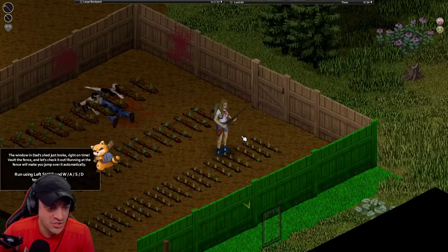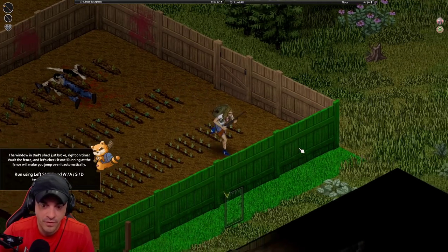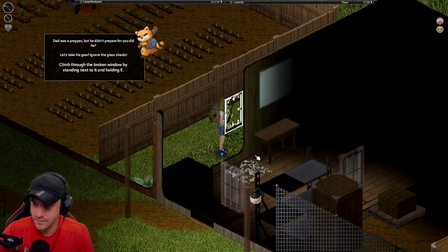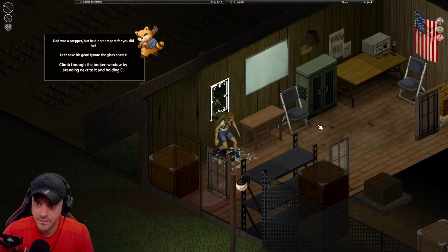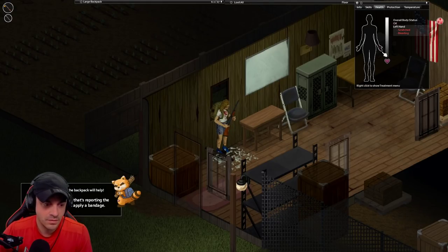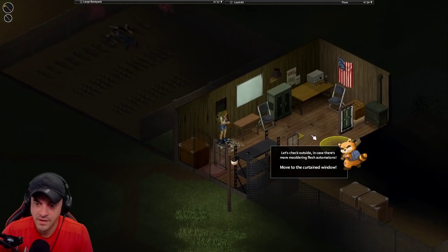A window and dad's shed just broke right on time. Vault the fence - running at the fence will make you jump over it automatically. Oh, that was quick. I like that you can change perspective in this game. Guns are a real bad time in Zomboid - but for them. Oh no, your hands are bleeding! The broken glass shredded them. Who saw that coming? Open the health panel with H. Right click the red text - this is very intuitive, like Tarkov.